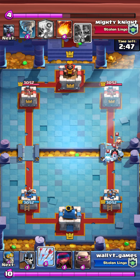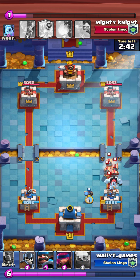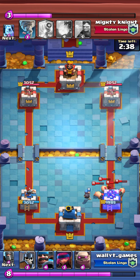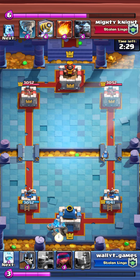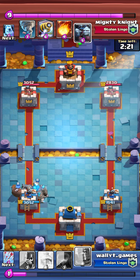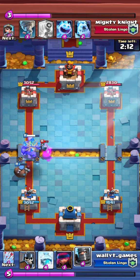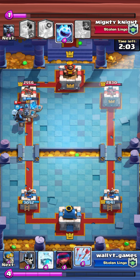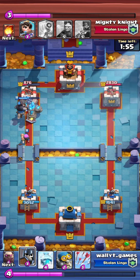We absolutely destroyed this guy — even worse than the last time. He cycles with a fire spirit and a snow golem, then puts princess down for chip damage. I arrow all of it, then put down the bomber to defend against the royal hogs — they get some damage off, but I counter-push by putting a golem in the back and a hunter next to it. I go absolutely crazy on this push. He puts down minion horde even though I had hunter down, tries to fireball my hunter not knowing it would survive. He tornadoes and my hunter dies, but my dark prince gets charge damage on the tower and the snow golem at the same time — I'm getting massive damage on his tower.